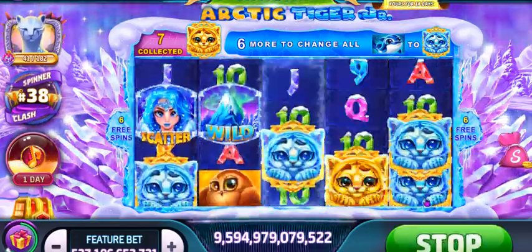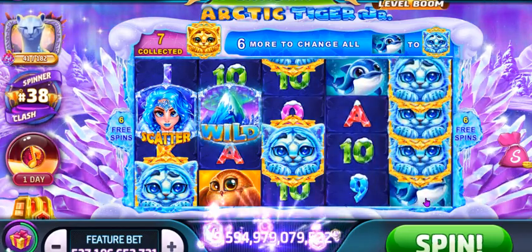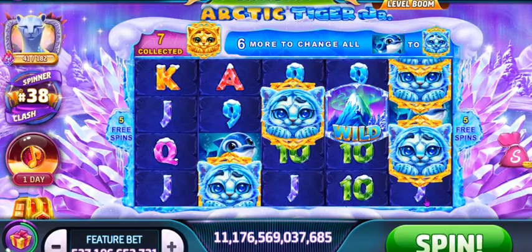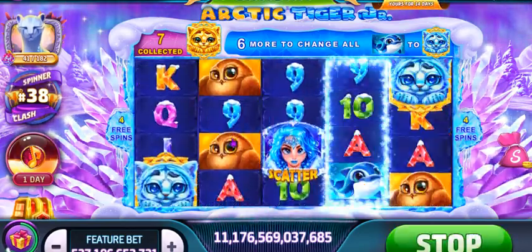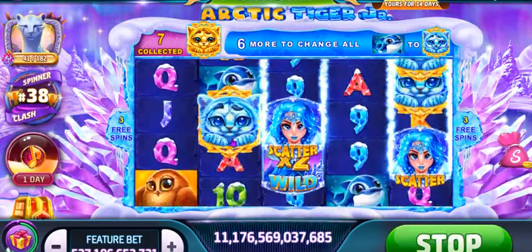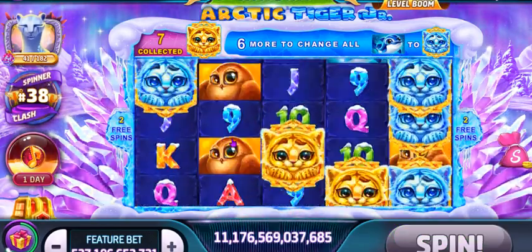Now this is the harder part — getting the dolphins to change into Arctic Tigers. I need six more golden Arctic Tigers, which is going to be pretty tough to get in free spins. But notice: I've changed the bear, I've changed the fox, and that basically means I'm getting more Tigers on the reels generally. If I can change the dolphin, I'll get a lot of Tigers on the reel.